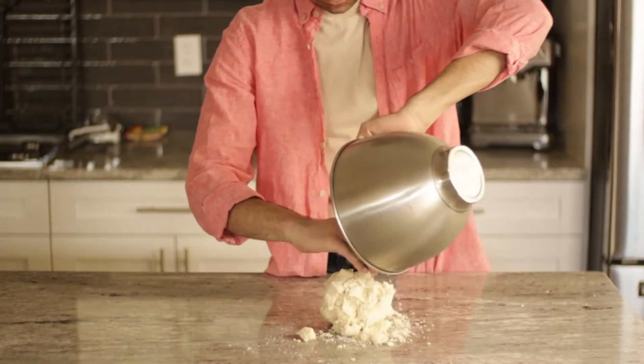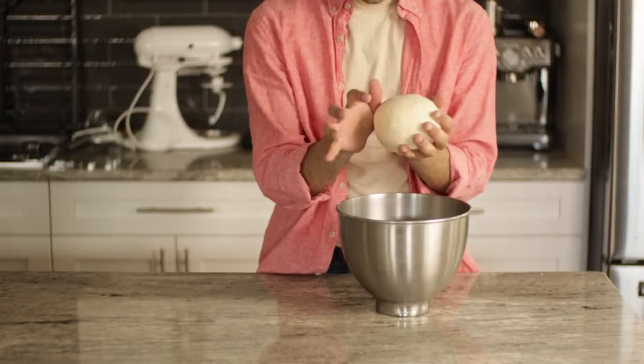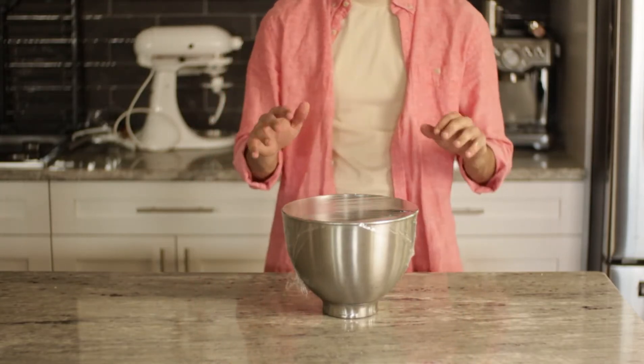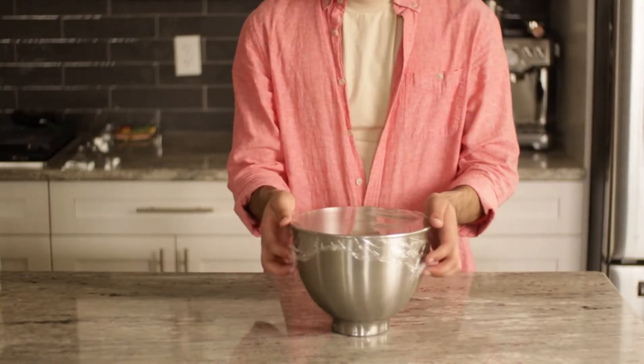Dump it out because your stand mixer isn't doing its job like you thought it would. Use the heel of your palm to push it into the countertop and bring it back towards you. Take the corners of the dough and tuck it under itself till it forms a ball, and throw it in your bowl to proof. Add a little olive oil and toss it around so it doesn't stick to the bowl. Cover with plastic wrap and proof until double in size.